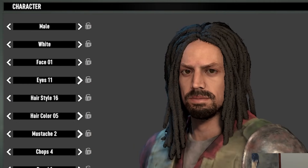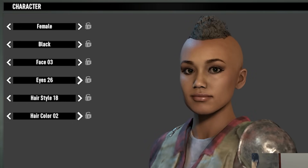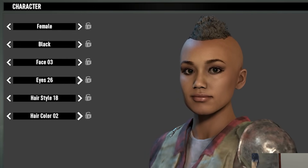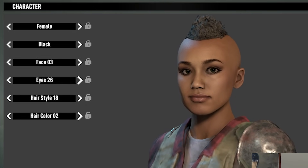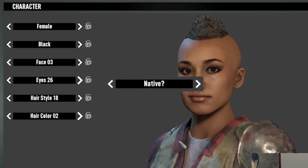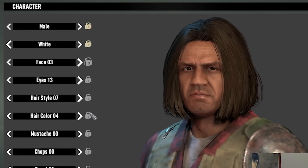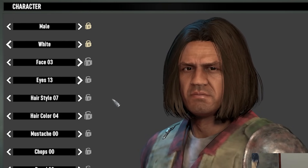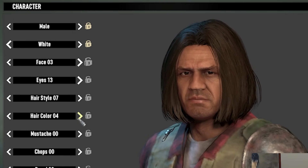Arguably the biggest change coming in 1.0 is going to be the massive overhaul to character models and character creation. The character models have been updated to the 21st century. You can choose between male or female, white, black, Asian and native — I say it like that because it has a question mark for some reason. Each race gets 8 faces split between male and female, everyone has 32 eye options, a lot of hair and hair colour options, and male characters get 3 separate sliders for facial hair.